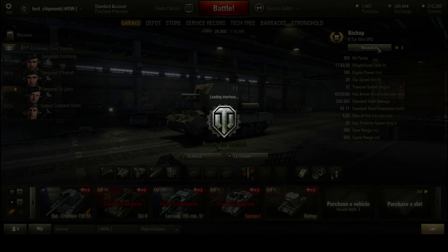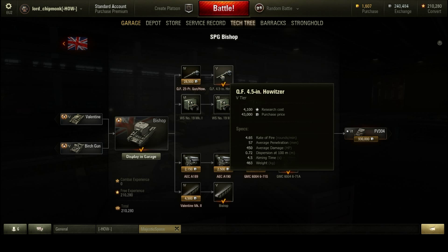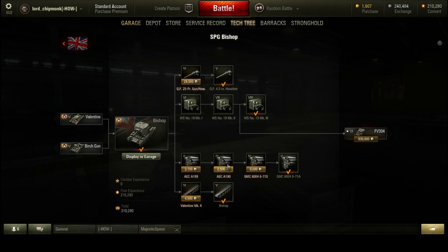The grind isn't too painful. If you've already played the Valentine, since this uses a Valentine chassis, you'll have a number of modules unlocked. The main thing to unlock is the gun — you can dump free XP on it, it's only 4,100 experience, and it will radically improve your performance, so that may not be a terrible idea. The engines are used on anything with a Valentine chassis, so you could have this in a pretty fully upgraded state already. If you haven't played the Valentine, playing this will unlock a bunch of modules for it.